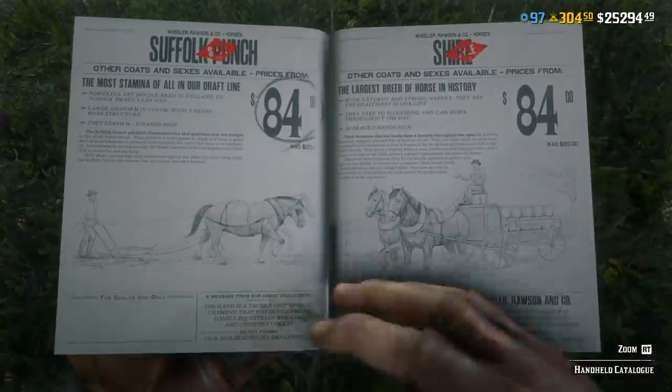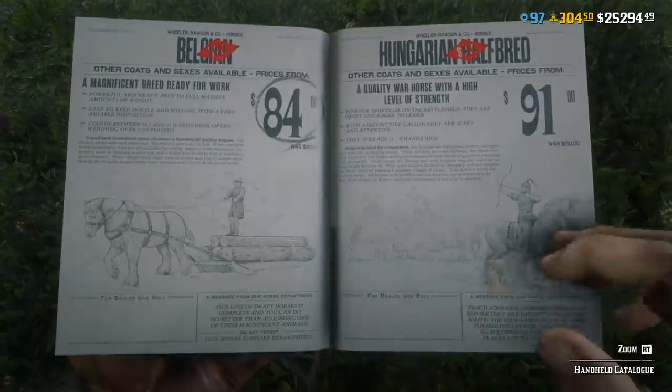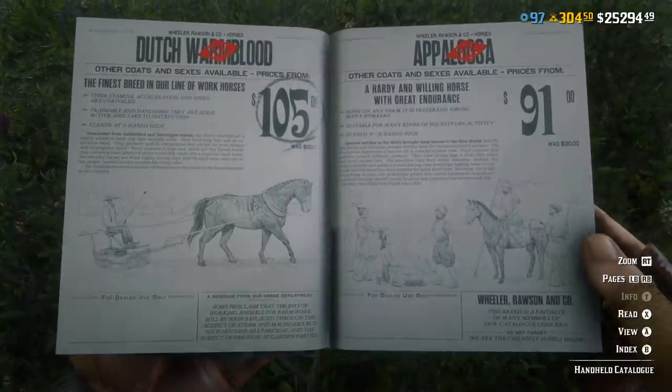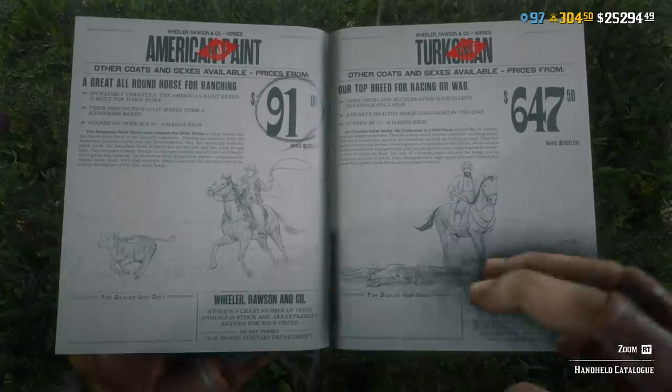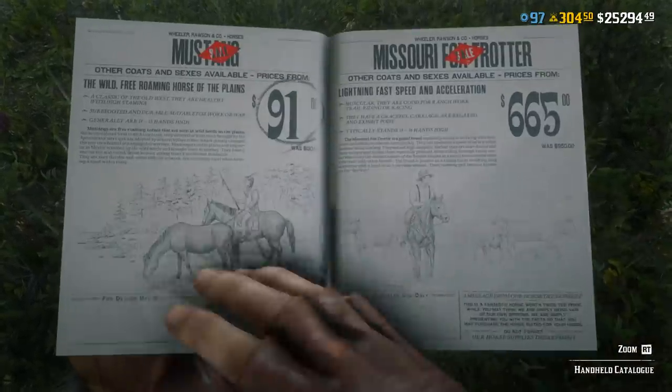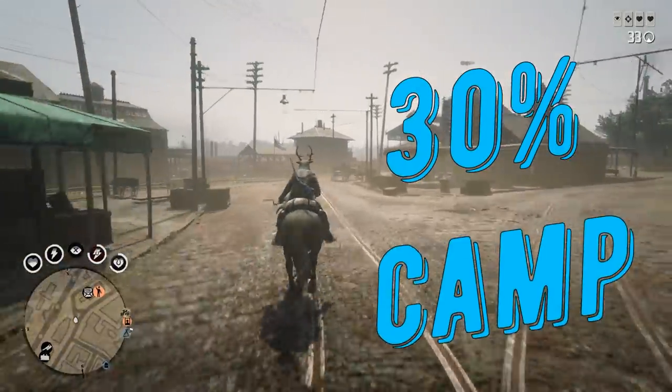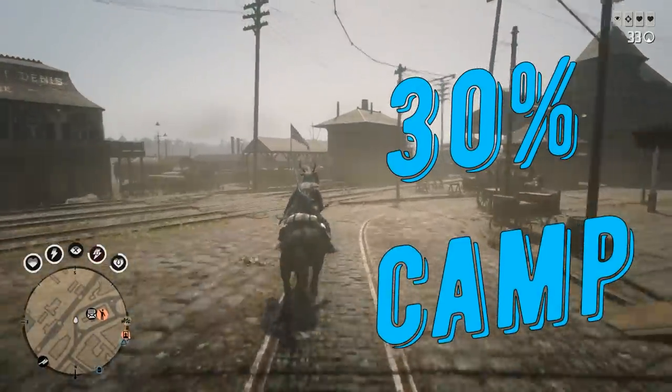There is also a 30% discount on all the horses, including the new naturalist role horses. But if you bought one of these horses last week, don't worry — this happens all the time where you buy something and the next day there's a 30% discount on the exact same thing. There is also a 30% discount on some camp stuff: tents, flags, and camp themes.